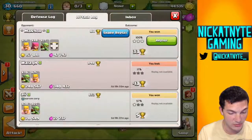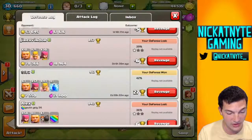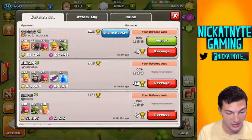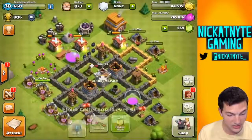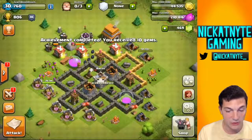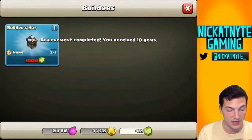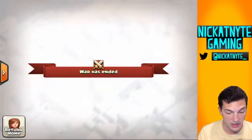Let's see how my attack went - I won big there. On my defense, I did win a defense against giants and lightning. I got 80% but only got one-starred, which is just the Town Hall - not too bad. I'm not really spending any gems as you can see. I've got 469 and I'm waiting till I can get a thousand for my fourth builder. I'm trying to do this one completely legit.